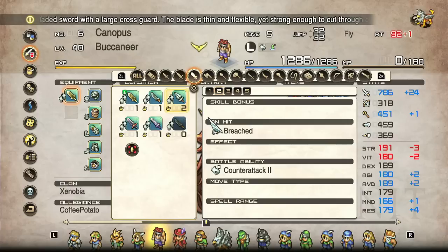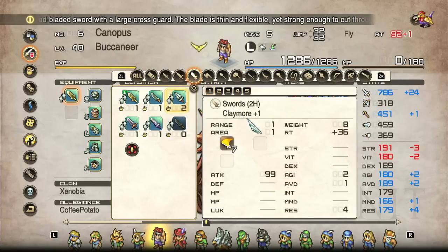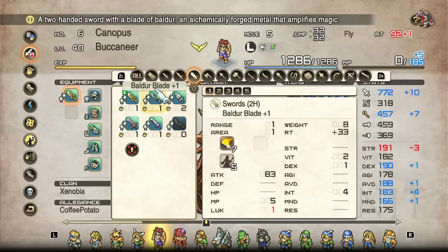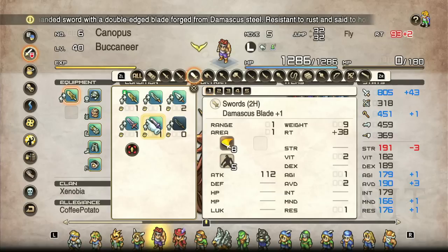Why explain all this? Because attack value is not the biggest factor. If you have a character with high enough stats, they can get away with using a lighter and potentially trickier weapon to better effect than a higher attack value weapon. For example, if he were to go for the Zweihander, he'd have a breach on hit, but comparing with the Damascus Blade, he's paying seven less recovery time per swing and has two less weight carrying it. The stat bonus of three strength and two vitality would be more valuable than just two vitality and two avoidance.